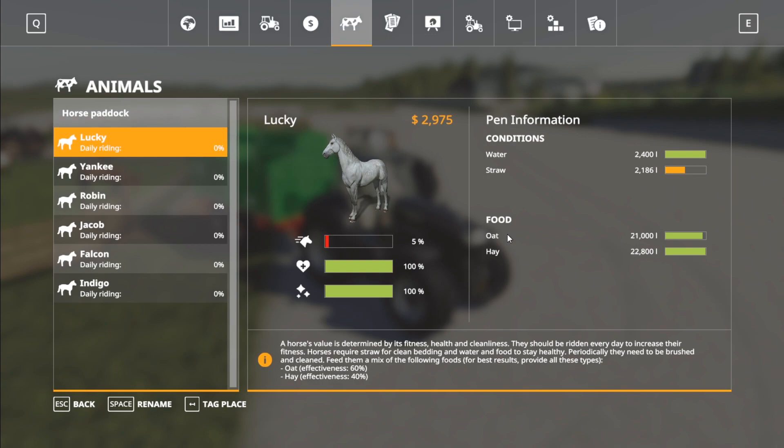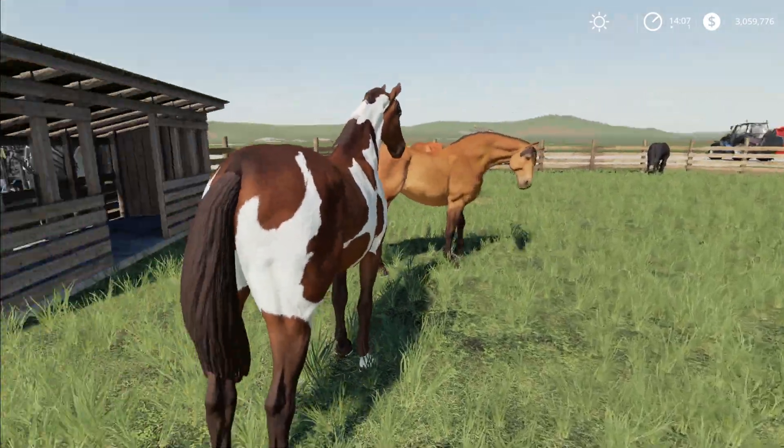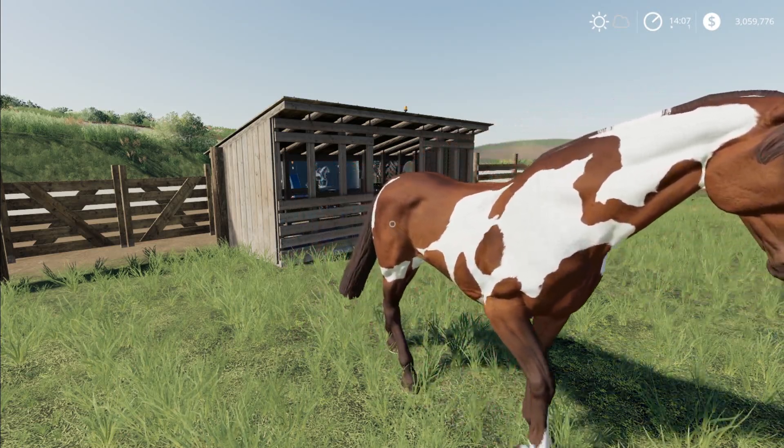Now this is where we get into some of the more complex portions of horses. Horses don't breed, so the way you make money off of them is by training them and then selling them for a higher value. This is their training bar — once it hits 100%, all horses will be worth $50,000. I believe it's over the course of about 10 in-game days if you ride them 100% every day. Down here we have the horse's health, which is affected by not having the items they need. And at the bottom we have their cleanliness. Every day, in order to get horses to train up overnight, you need to actually go in and ride each and every one of them.